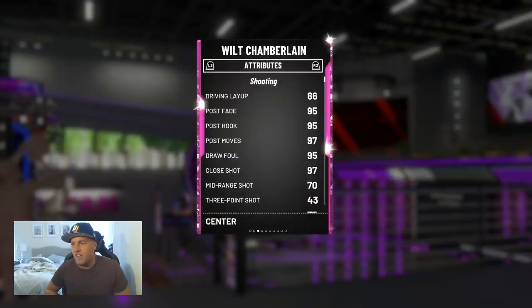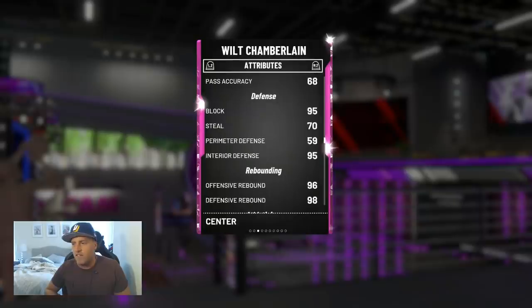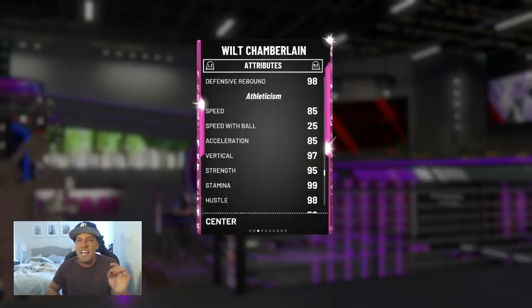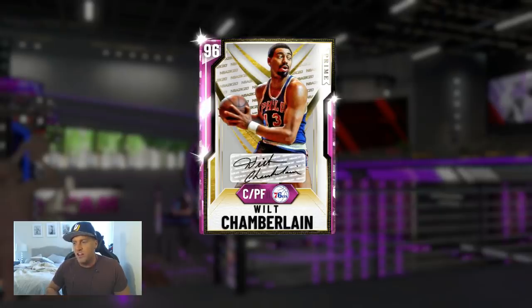Now checking out the stats: 86 driving layup, 95 post fade, 95 post hook, 95 draw foul, 70 mid-range — that's always a good thing. 85 driving dunk, 95 standing dunk. Got pretty decent passing for a center. 70 steal for a center, not bad. 95 block, 95 interior. Rebounding off the charts. 85 speed — that is something that is glitchy right there. Strength of 95, lateral quickness 59. Defensive 90, 98 offensive. This card looks absolutely glitchy for your traditional center. Real question: does he play glitchy? It's about 300k. Is he worth that price? There's only one way to find out.